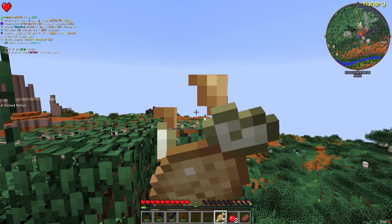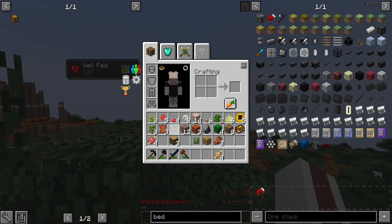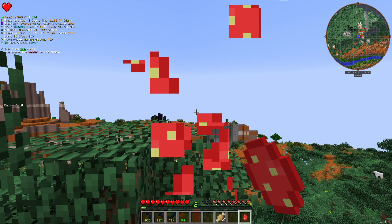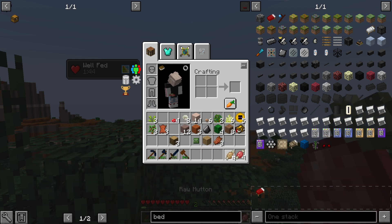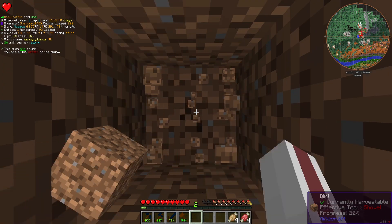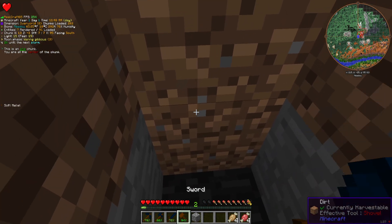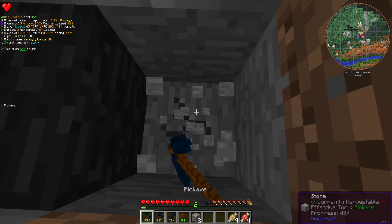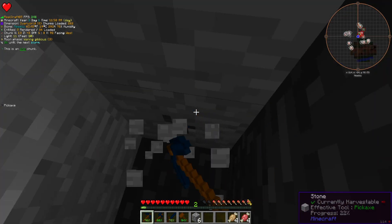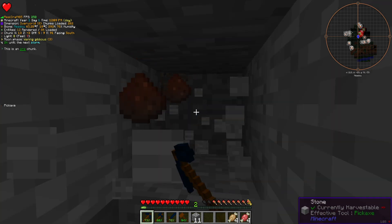At least we kind of have our bearings now. I've got a couple sandwiches sitting here waiting. We'll check this ore vein out and see what we have. I'll probably do a jump cut so I can eat my lunch. I'm going to dig straight down like a moron just to see what this is. Man, that's kind of rough. Don't tell me there's basalt down here in the way - I can't mine that either.